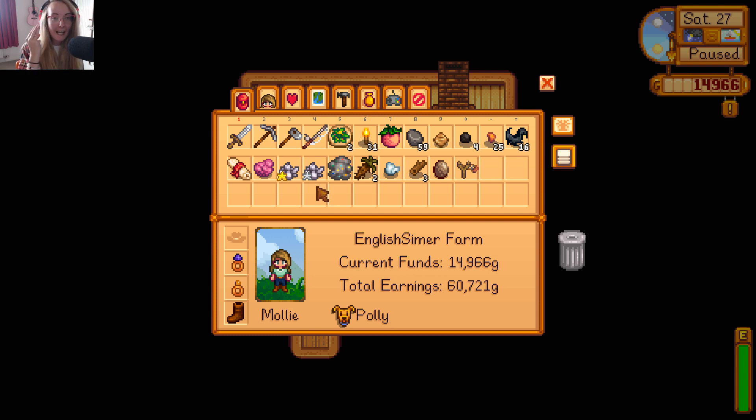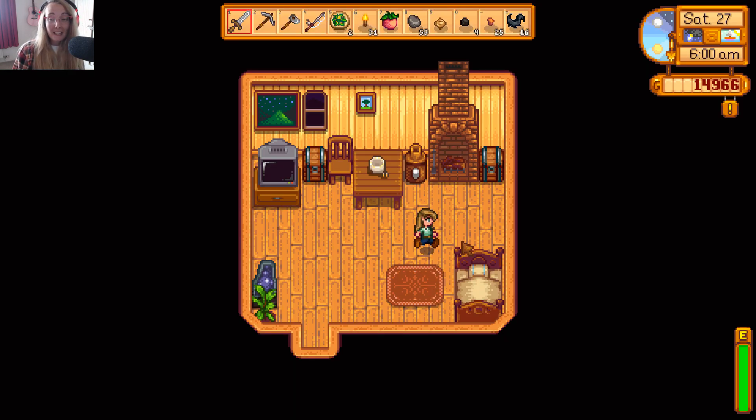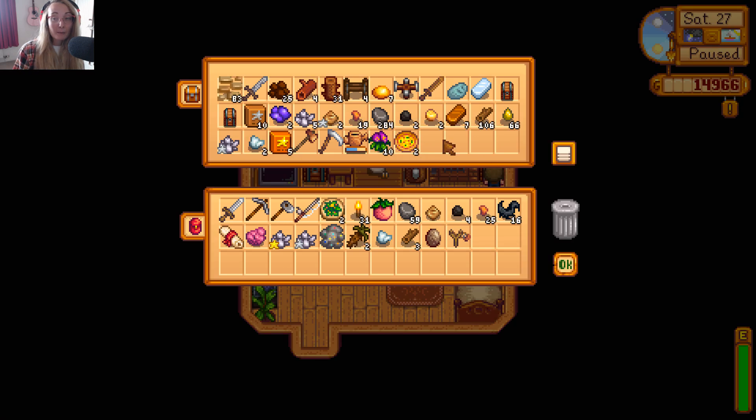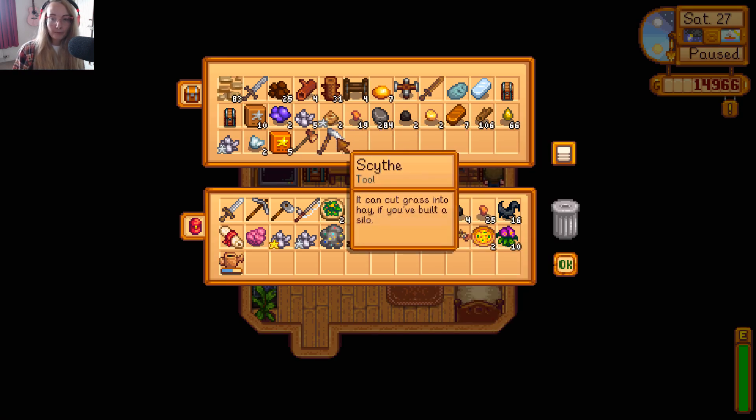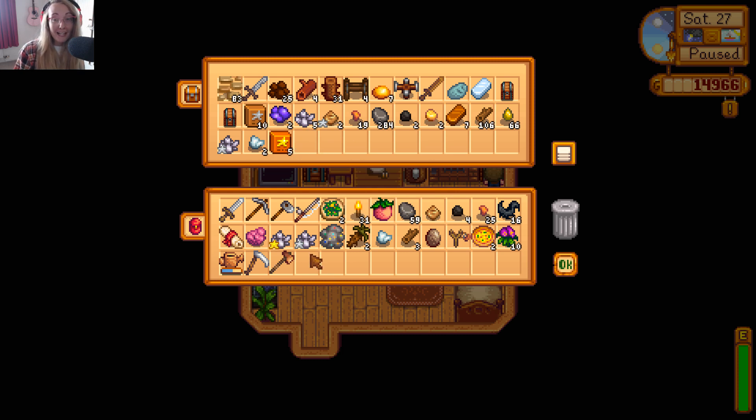We got a coop, we have four chickens, which is insane. We now have chickens, we got a mayo machine - I'm going to show you guys as we go along in this part. I did a lot off screen, I did kind of get carried away a little bit, but enough about that. We made it to like level 40 in the mines, we got a lot of stuff done. I got a new backpack, as you guys can see.